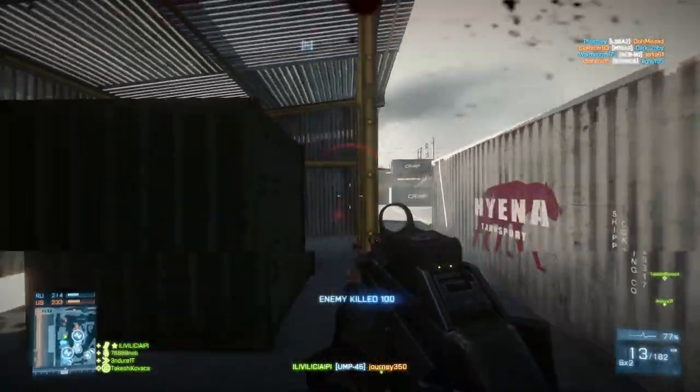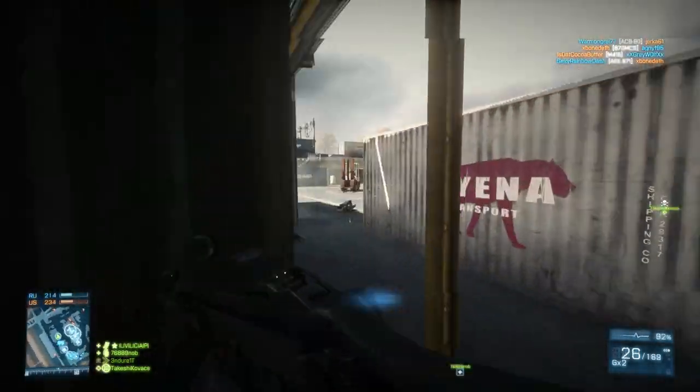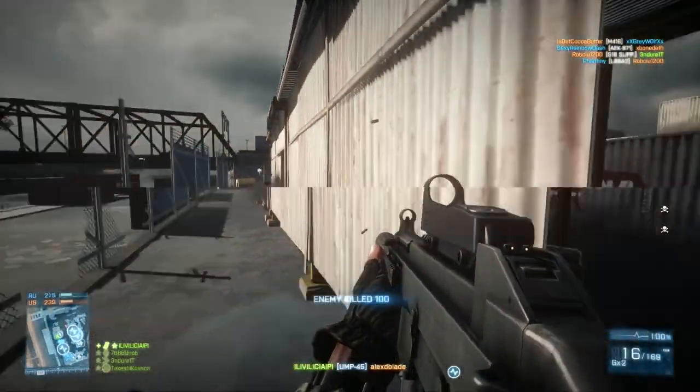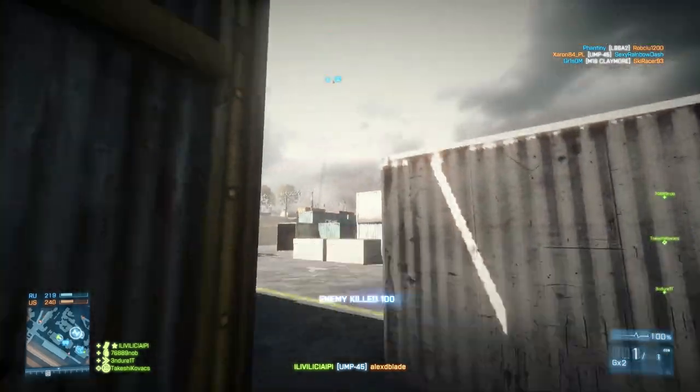There are a lot of guns that just make close quarters much easier than the UMP-45. A simple machine gun is easier because you're still doing 34 maximum damage, and you've got a 200-round magazine to work with, where the UMP-45 only has 25 rounds. So you've got a lot of things working against you.